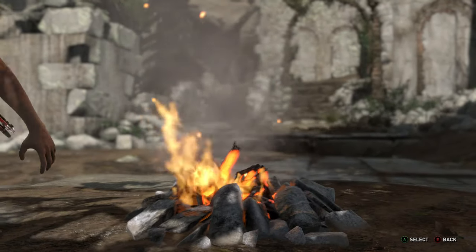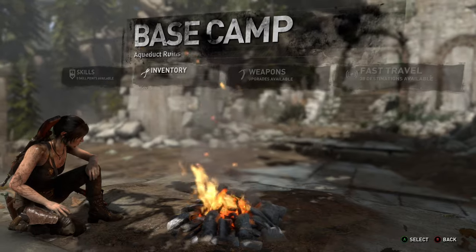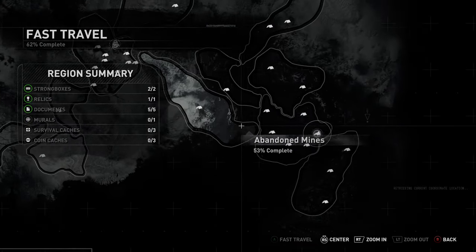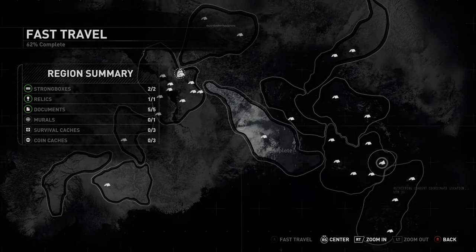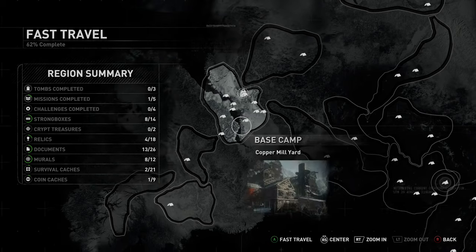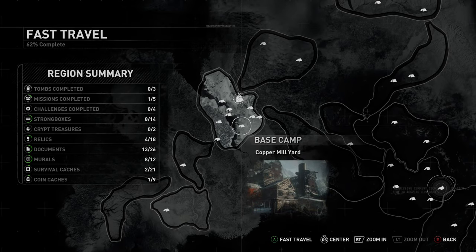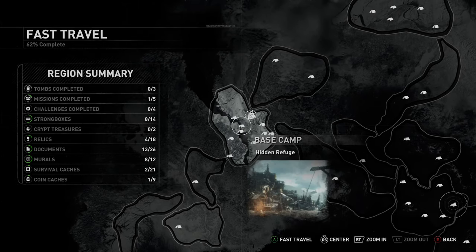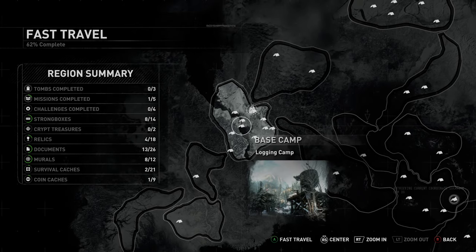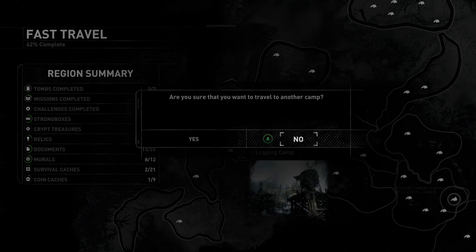I really did like this one, but I do want to show off a little bit of a more frosty area. And yeah, upgrading stuff, different types of costumes and everything for her to use. I'm thinking of the logging camp or the hidden refuge sheltered camp — I think this is where I wanted to head.